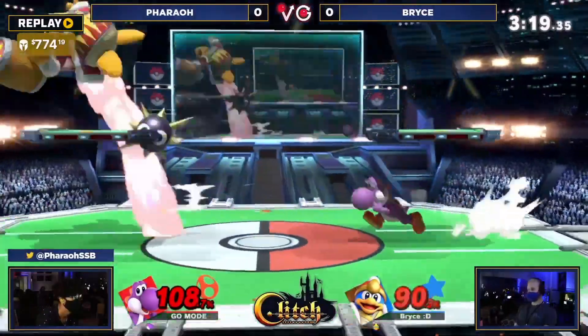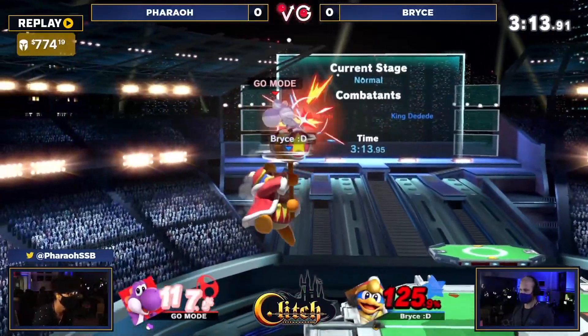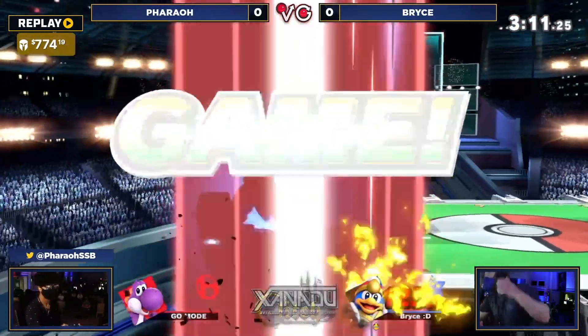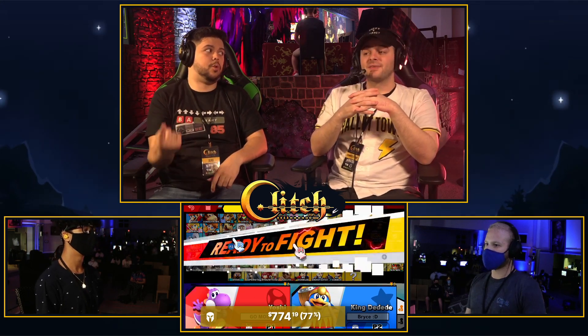That up air got buffed, the up tilt got buffed, and it's just like — okay, you just buffed these two great moves, now DDD kills off the top pretty easily. Somewhere around 120 — that's so hard to DI too, because at the start-up of that up air, it moved from the right to the left-hand side, and if you don't recognize that as you're shimmying through it, you might end up holding in, which just sends you straight up.